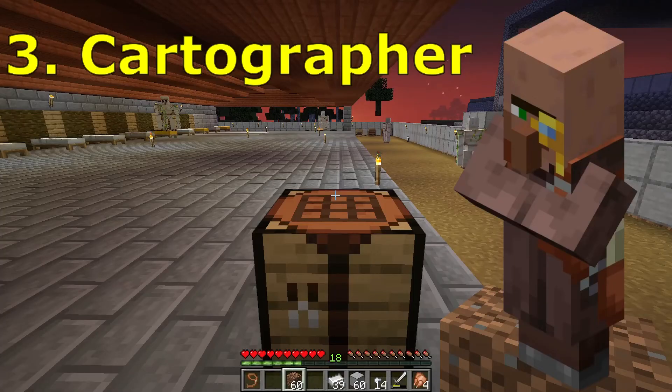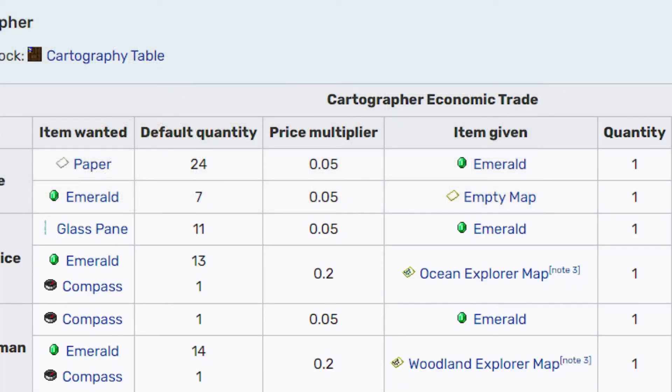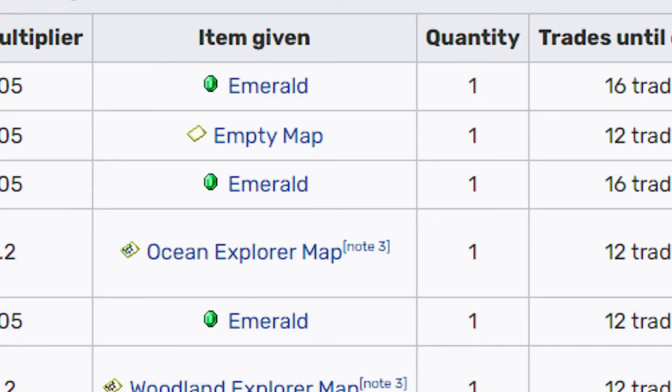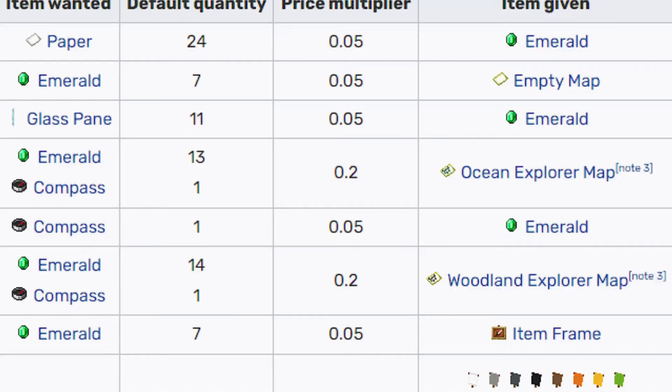The third number is the cartographer. We have two cartographers. We give them paper, and they give us emeralds and empty maps. If we have a compass, then we get emeralds.